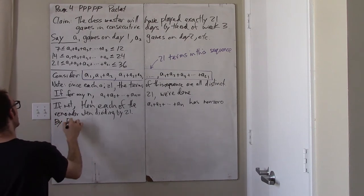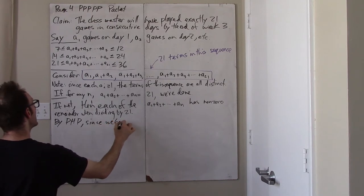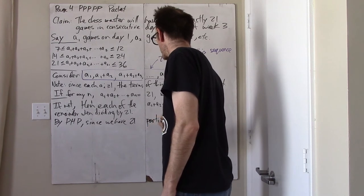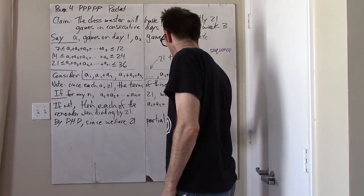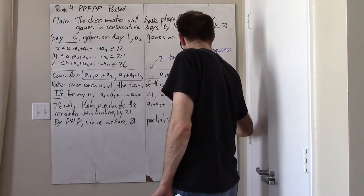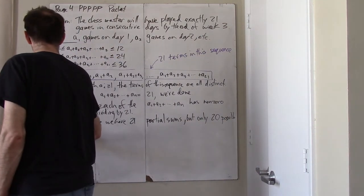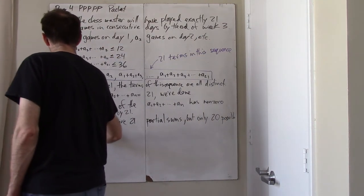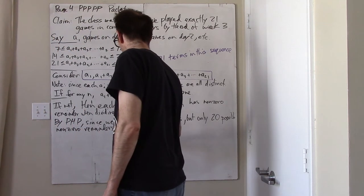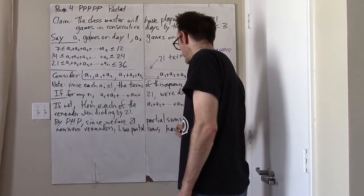By the pigeonhole principle, since we have 21 partial sums but only 20 possible non-zero remainders, that means two partial sums have the same remainder.